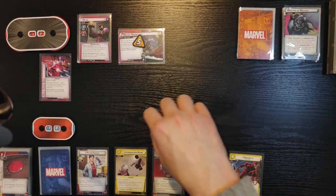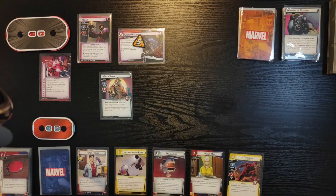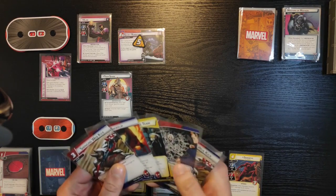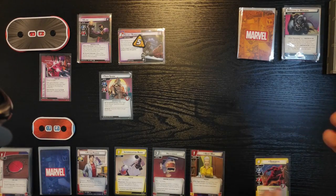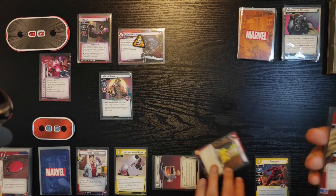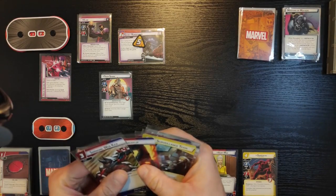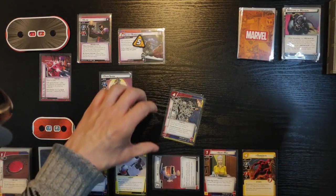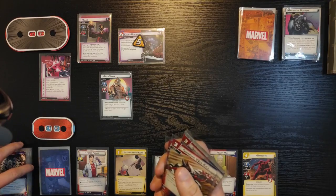We get one encounter card — it's Tiger Shark: one scheme, three attack, six health. After he attacks, he gets a tough status card. Back to me. I'm gonna use Helicarrier with Peter's resource and Surveillance Team and Webbed Up to generate four resources in total.